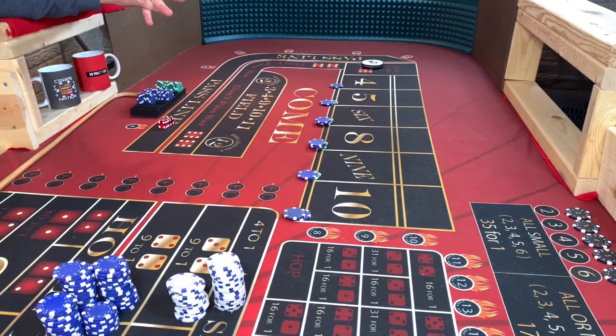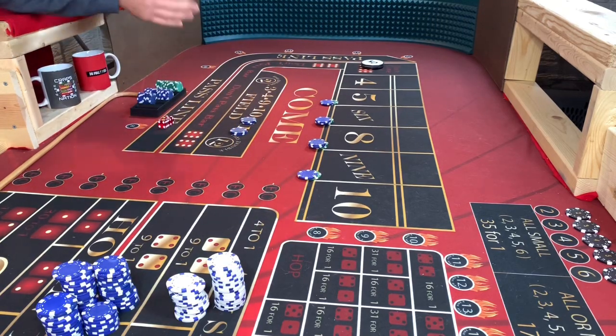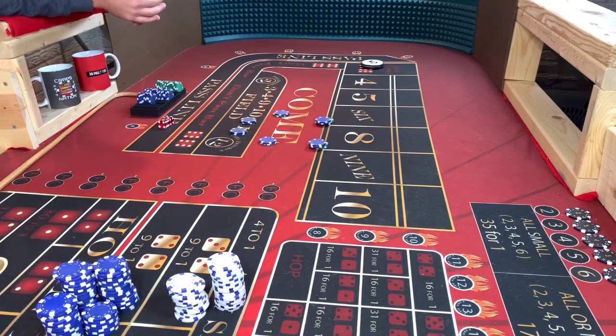I'm not going to do any of the flares because I want to test the bones — the structure of the strategy. All the other stuff you can add or pull off, whatever you want. But what I'm going to do is: if we hit a four, we get paid, then we take the four and ten down. If we hit a five, we get paid the five and take the five and nine down. That's the Toro Twister.